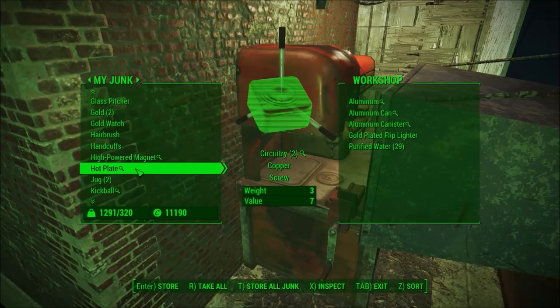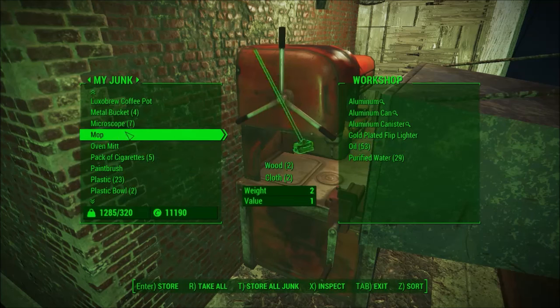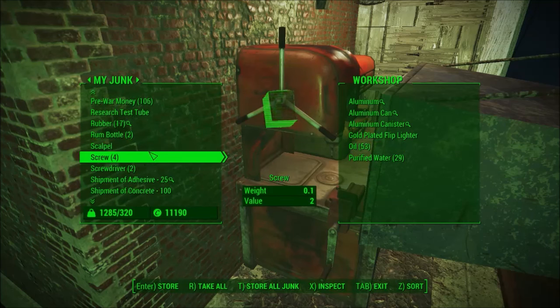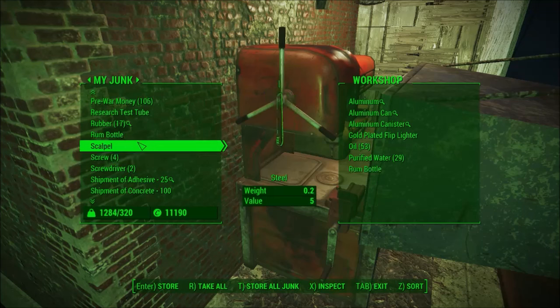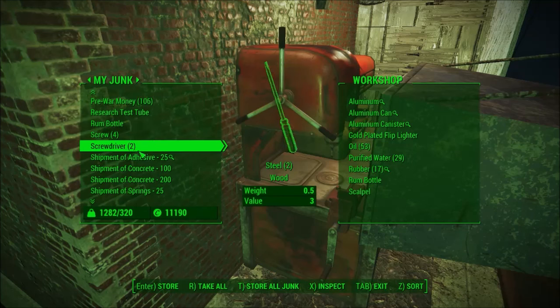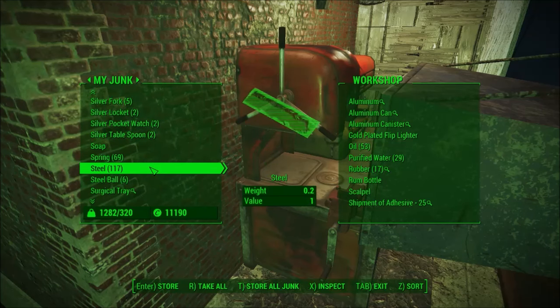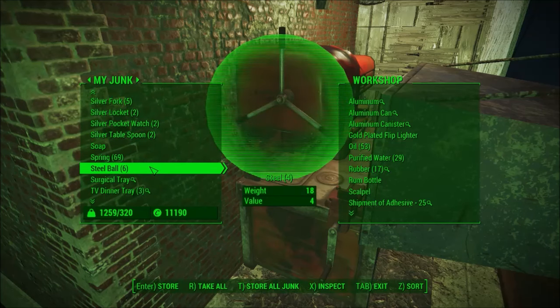Gold-plated flip lighter — oil — throw all the oil in. And that sorter that I have for steel isn't just sorting out steel, it's sorting out everything that contains steel. I'm also going to throw random things in there to see if I can try and confuse the machine in any way. Anything that contains steel — well, that's steel.